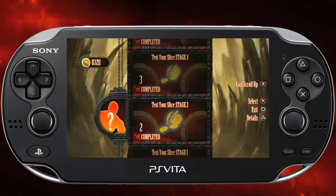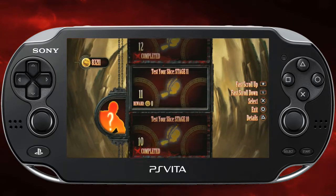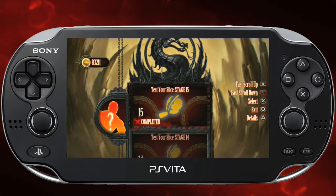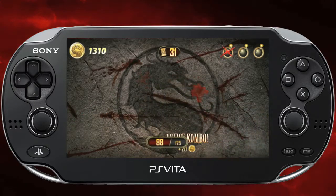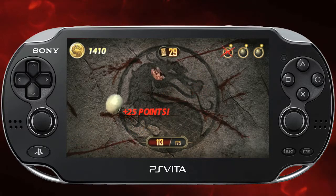After you complete the first Test Your Slice missions in the bonus challenge tower, you'll unlock an additional five Test Your Slice missions that are a little more advanced and complicated. Pay attention for the Flaming Skull — if you actually swipe it, it'll give you an extra 25 points towards your total score and help you get to the end of the mission faster.